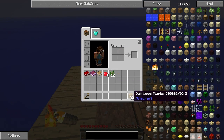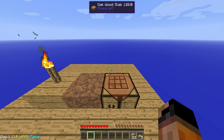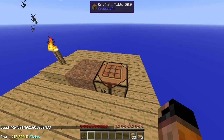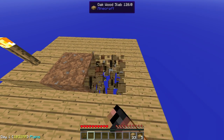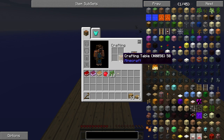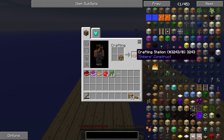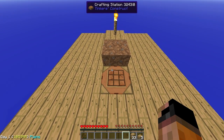So first, let's turn these logs into planks. This is day one, as you can see — I'll put the seed in the description of the video but you can see it here, just pause the game. So with Tinkers' Construct, if you craft a crafting table again you get this nice table shape, and if you craft it again you get a half-slab crafting table, which you can place right over here.